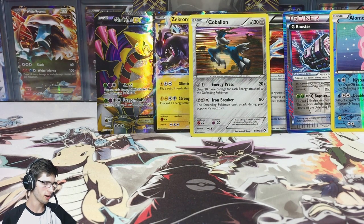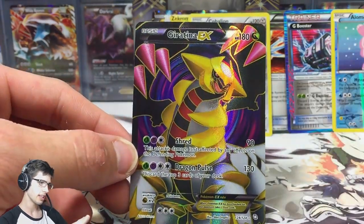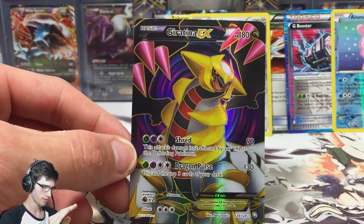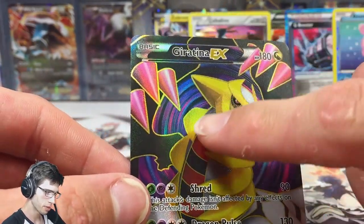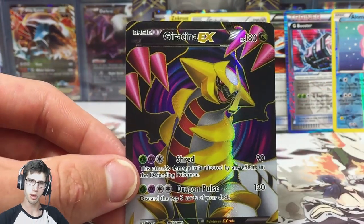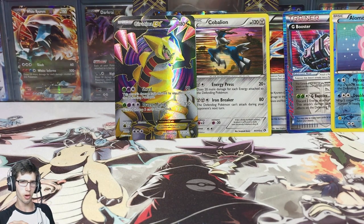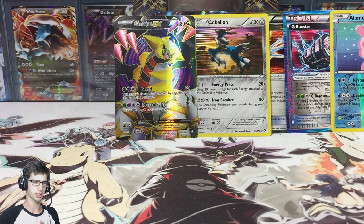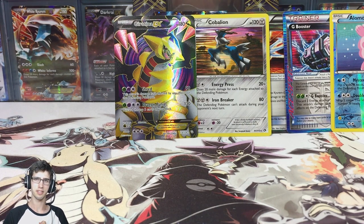If you guys enjoyed the opening, make sure you let me know in the comment section below. Also let me know what you guys think of this Giratina EX full art — when I look at it it looks very plain but at the same time it just looks effective. The color scheme is really well done — the purple and blue, then the red and black going down to its chest. Let me know what you think of the pulls too, and subscribe if you enjoyed the opening!